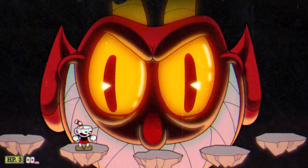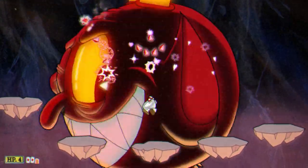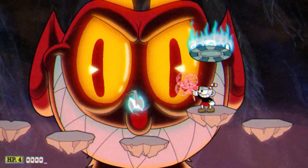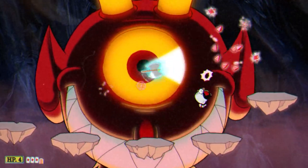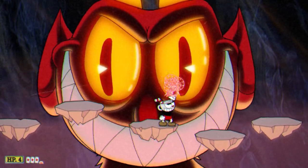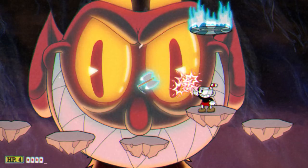Phase two is actually really easy in my opinion. The whole screen is the devil's face with five platforms to stand on, and you need to shoot him in the eyes to deal damage. Since you can literally position yourself under the eyes to deal mega Spread damage, jumping into one of the eyes and using Spread EX is absolute value, dealing max damage the majority of the time. There aren't many attacks you need to worry about during this phase, which is very unlike the first phase.